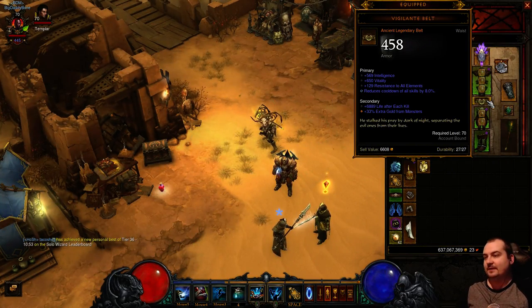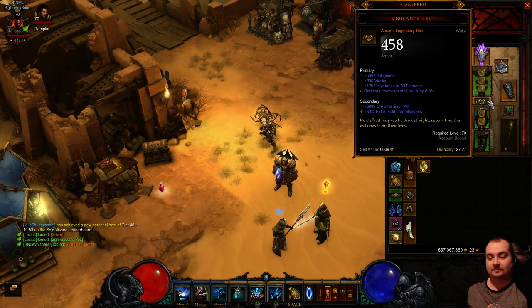The belt I'm using is the Vigilante Belt - I was quite happy when I found this because it was an ancient one. More importantly it's got 8% cooldown reduction on it, which is fantastic. The secondary is good with life after kill as well. So you get an extra bit of cooldown there - it helps a lot.